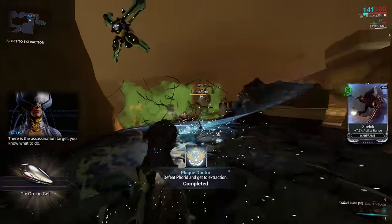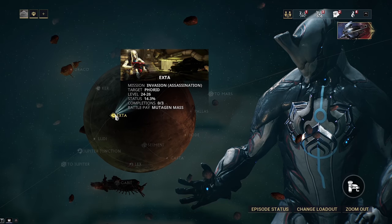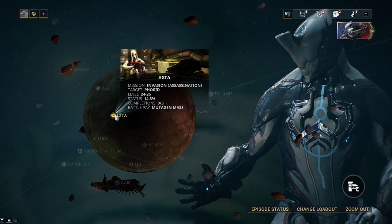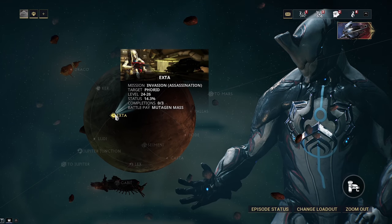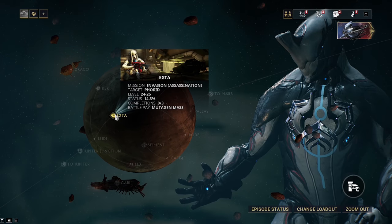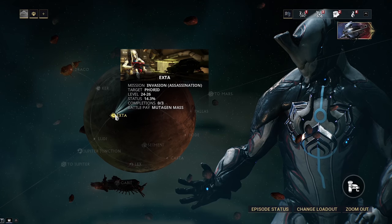Eksta is also a boss node where you fight Vay Hek, and Vay Hek drops the Warframe Nyx. So if you get to Ceres and Vay Hek is active on Eksta, just go ahead and do it — farm up Nyx. A lot of people say Nyx is really bad in later game, but early on she's actually really good because she provides solid CC. Her fourth ability — you press it once and every single enemy starts fighting one another. She also has an ability which lets you absorb a ton of damage and then release it to all surrounding enemies. Nyx can definitely be helpful and might be right up your alley, so farm up the Neuroptics, Chassis, and Systems if Vay Hek is active.